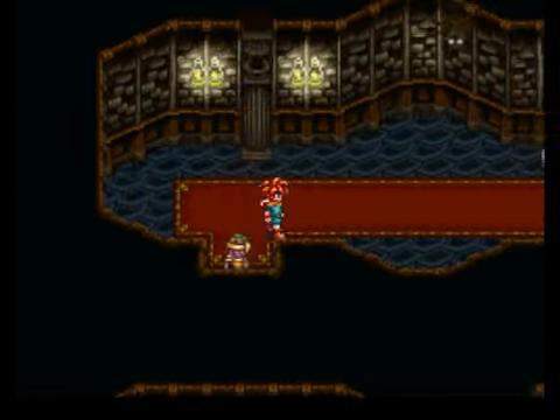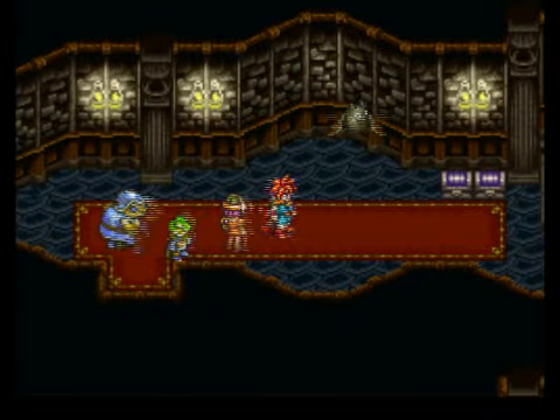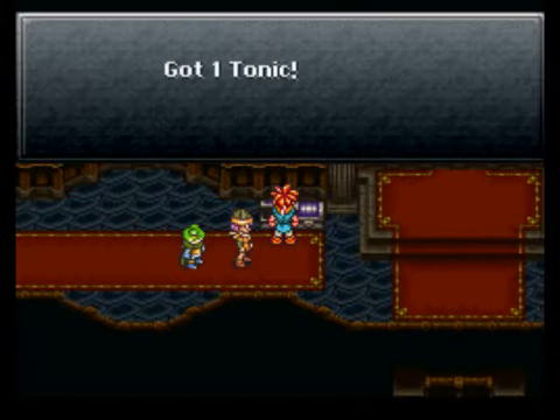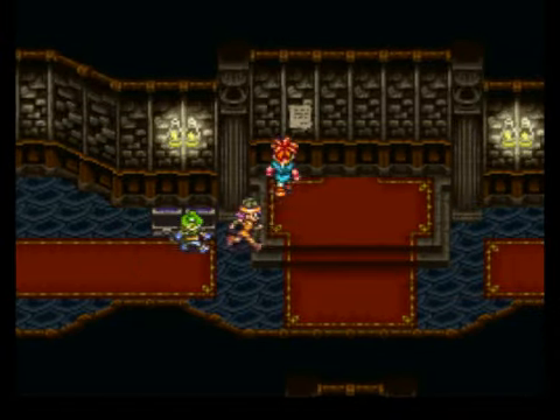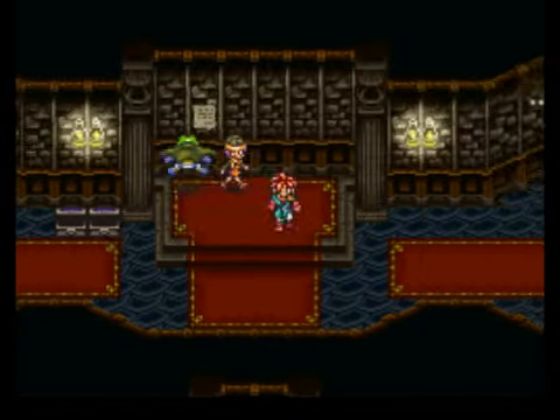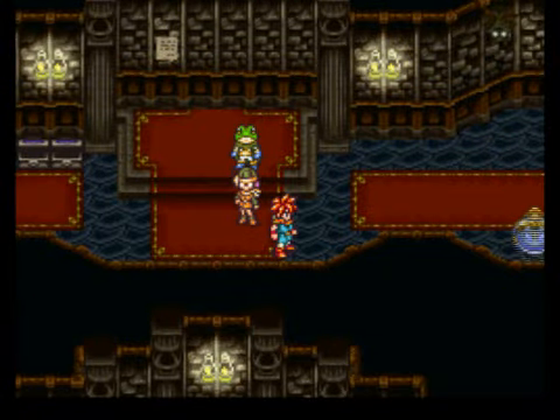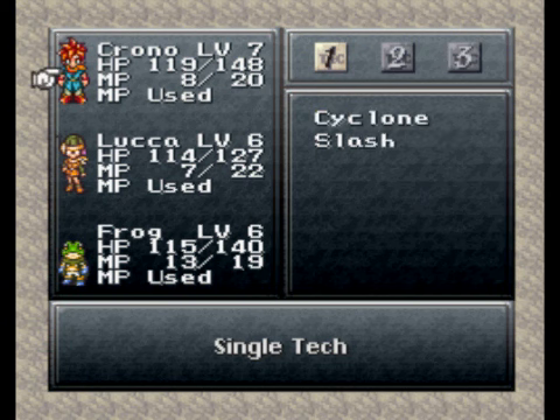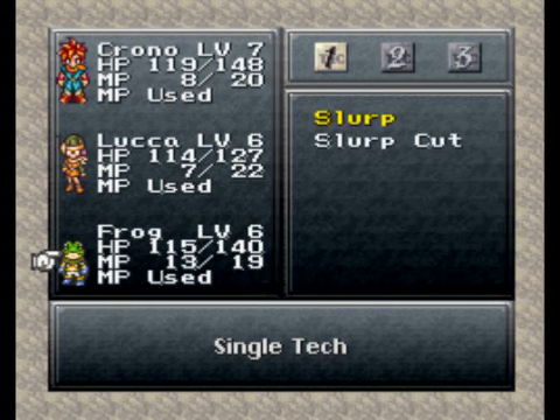Let's go up here. Let's get these chests — we get a tonic, a heal, and no entry. Well, yeah, it's a freaking wall. Anyway, one thing I also wanted to point out: now everyone has two techs. We cannot learn any more techs until a certain event in the game happens. So if you're wondering why I'm not learning any more techs — you can't until later.